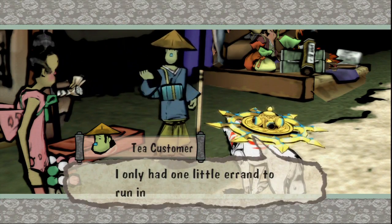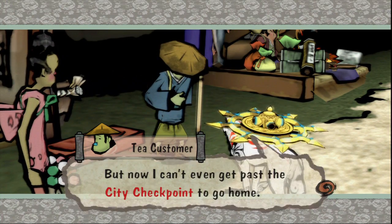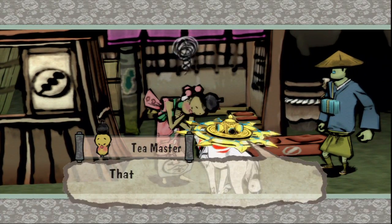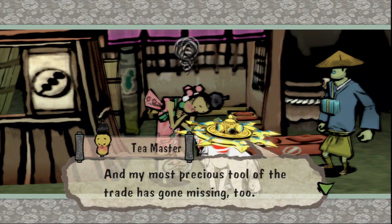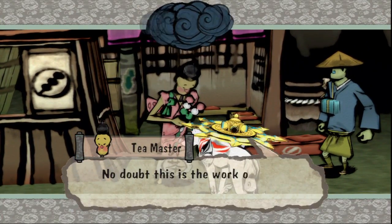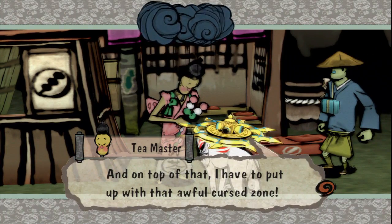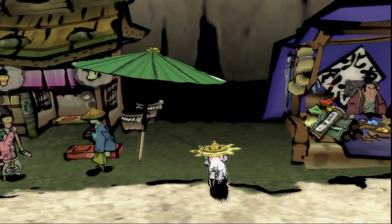Usually with the little green arrow you're supposed to see something new. You only had one little errand to run in Kusa. City checkpoint — not sure where that's at, but we'll figure it out eventually. Your most precious tool of the trade? What the thing is that? You want to tell me what that sacred tool is? Wait, moles? What moles? If you're being terrorized by moles, that's pretty sad, buddy.